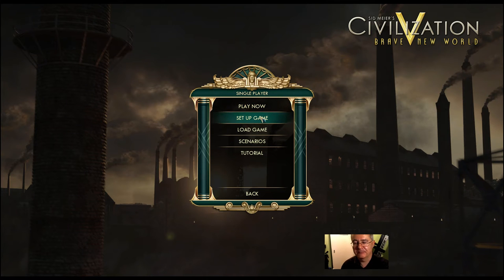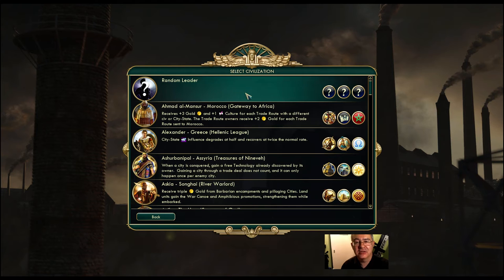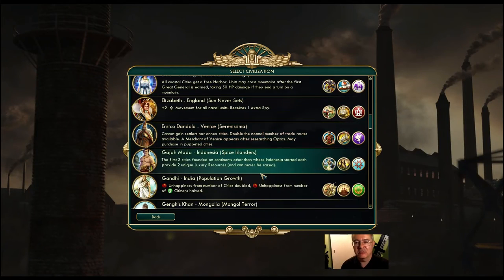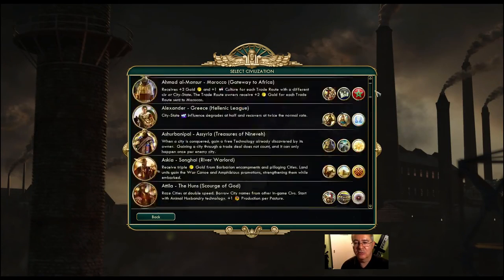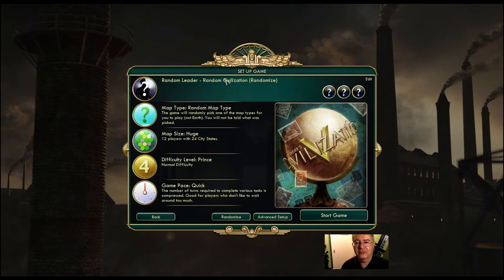We're going to the game setup and you can see there's a number of options. I'm going to go for a random leader because I don't mind who the leader is - they each have their own personality, and along with them you get some advantages for your civilization, a couple of little perks basically. Some are better than others, but I'm just going to accept a random leader. If you want to change it, just click up here and change it.